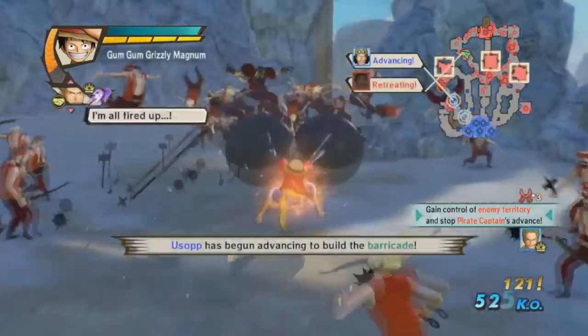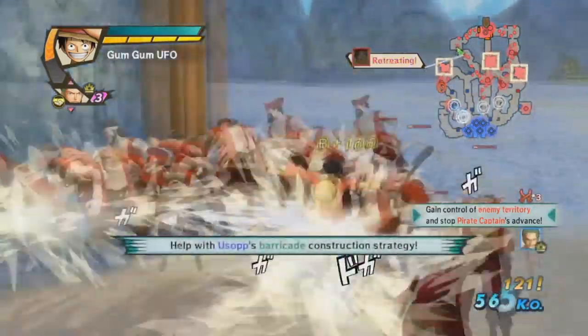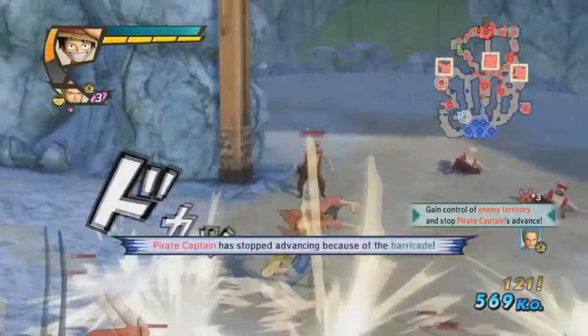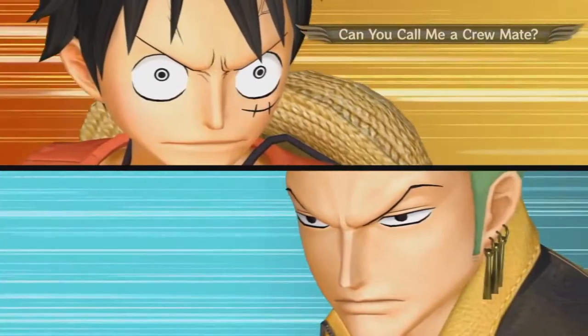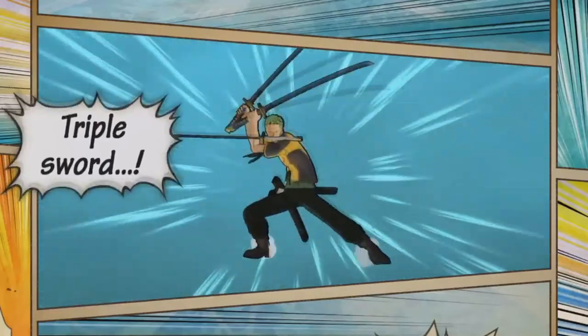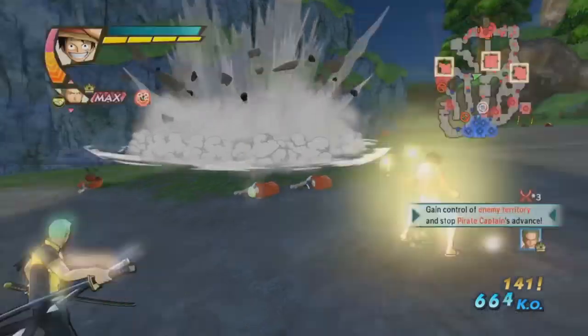Once you've built up your Kizuna mode, you want to find a group of enemies. Then you press R2 to activate it, and you get a nice little cutscene and then you press up to activate and you do a team attack on a group of enemies and they both perform a special attack. Depending on how you've set up the effects, it all differs.